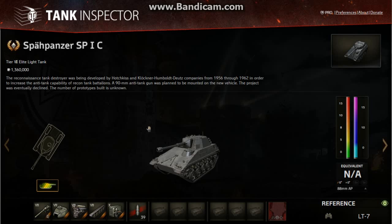Dangerously Incompetent here with another World of Tanks Weakspots guide. This episode, the Spar Panzer SP-1C — German Tier 7 light tank.